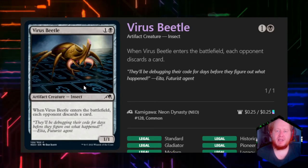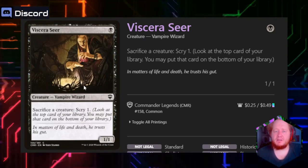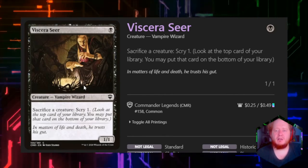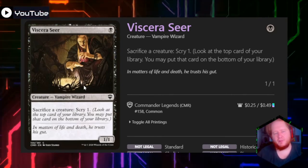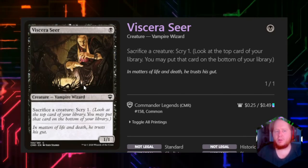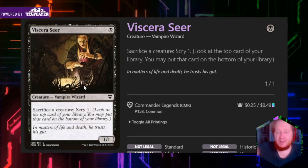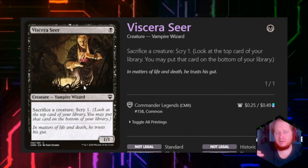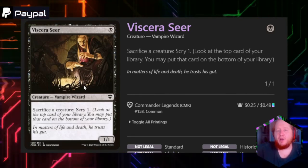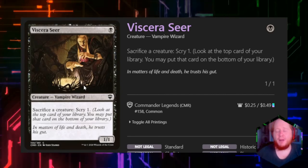Virus Beetle for 1 and black — when it enters the battlefield, each opponent discards a card. Viscera Seer, our other sacrifice outlet, says sacrifice a creature, scry 1. The main reason Viscera Seer is in this deck is when we mill successfully and create the 1/1 token and put 1 loyalty on Gris, we can sac that 1/1 token to see what the next card is before we mill it. If it's a land or a non-insect creature, we can put it on the bottom of our library and hope to hit another insect instead. This helps clean up our draws and makes sure Gris combos as often as possible.